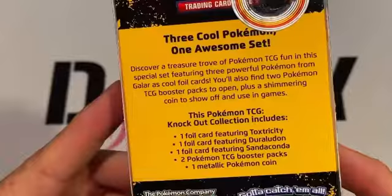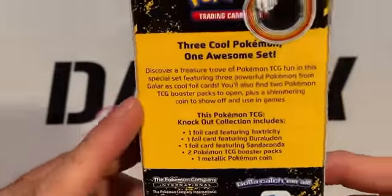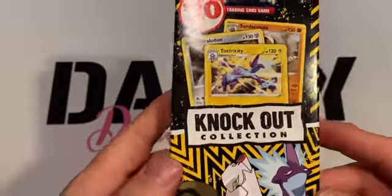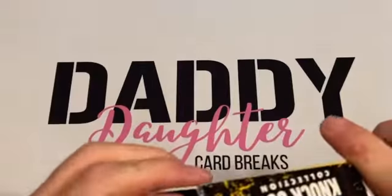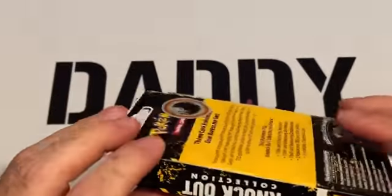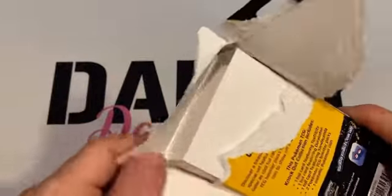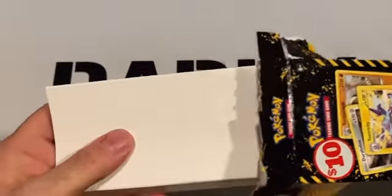It says it comes with one foil card featuring Toxtricity, one foil card featuring Duraludon, one foil card featuring Sandaconda, two Pokemon booster packs, and a metallic Pokemon coin. Let's see what we can get out of this Knockout Collection. Hope everyone is doing good and having a good week — I want to thank everybody for joining again today as we start the process of Daddy Daughter Card Breaks once again.